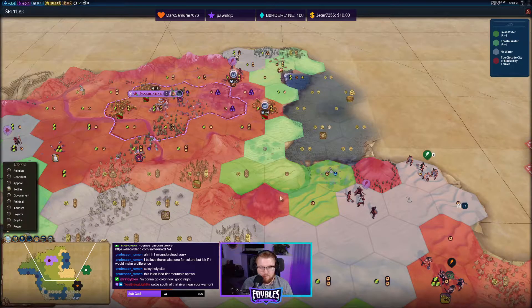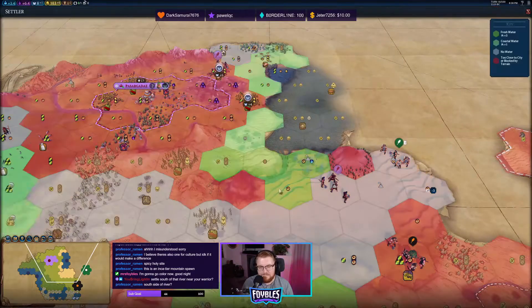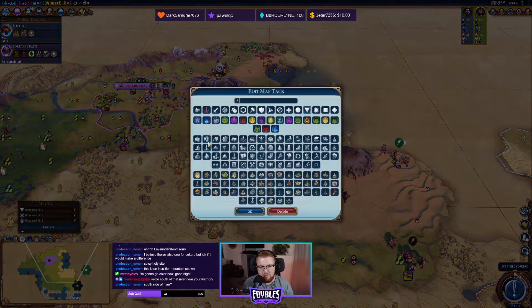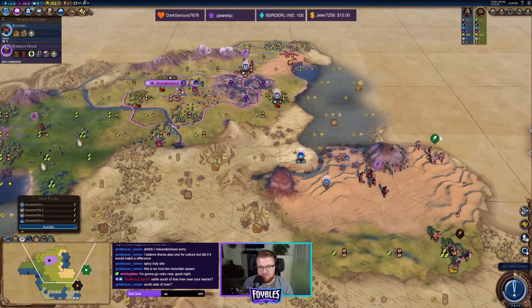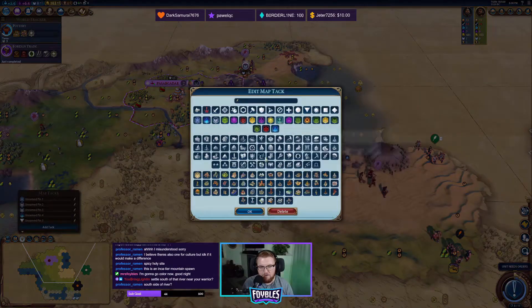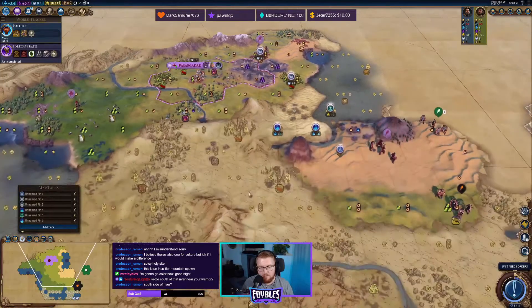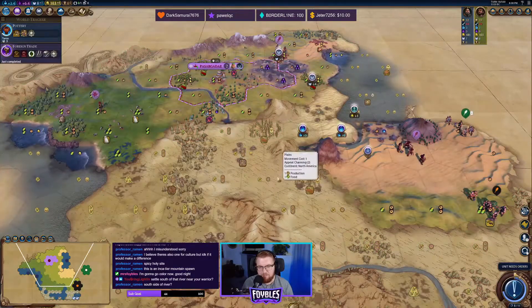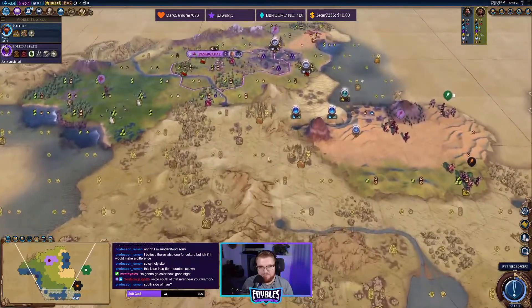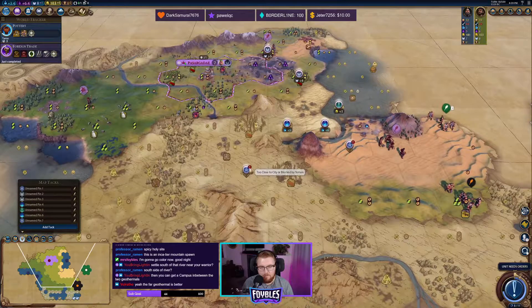So settle on this side on this hill, and then we can make this a Petra spot. Maybe we push that settle a little bit more — like right here — and then do a campus right there, that's a plus five. Do a harbor here. And then I can possibly get another campus here from another city. Maybe I do a mountain block right here and really isolate myself, and then I can just aqueduct. Too close to city or blocked by terrain — oh it's too close to that one. I love that the pins tell me that, it's so nice.